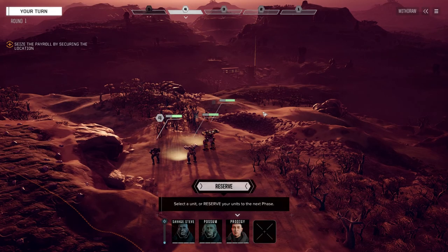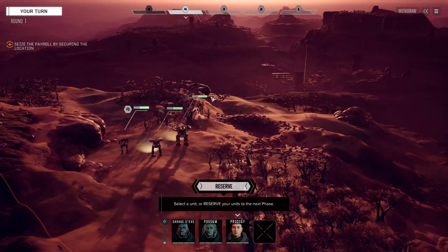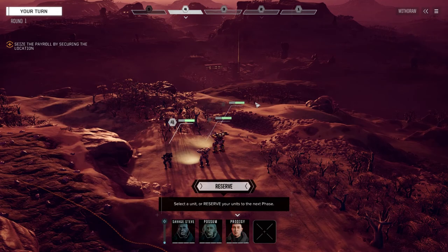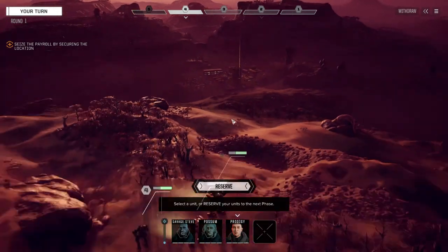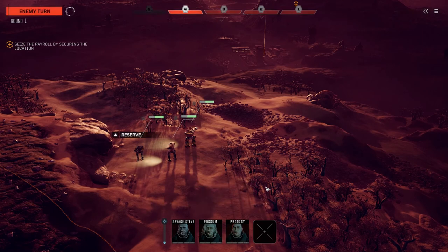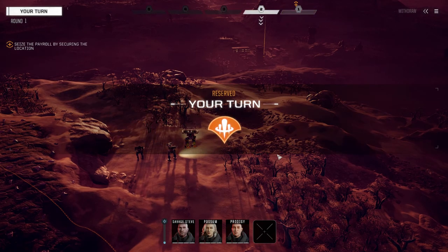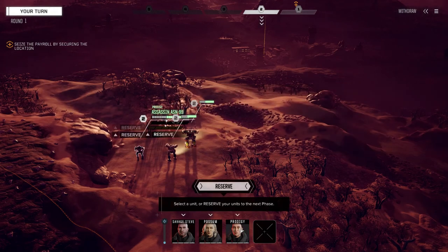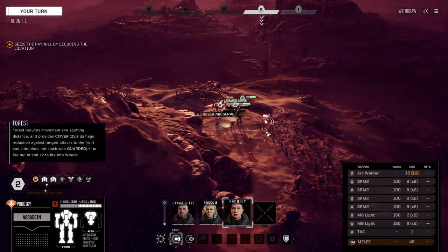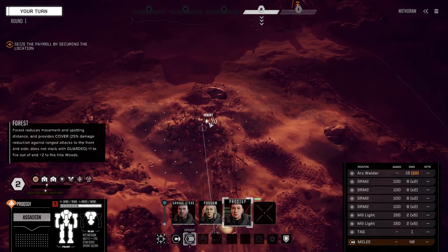We're now on the surface. What we found out is there's a facility here in the desert that government officials use as a payroll depot, so we're going to raid this payroll depot and hopefully get some C-Bills out of it. I'm sure it's got guards - we're going to have to check those out. Hopefully they don't have reinforcements.